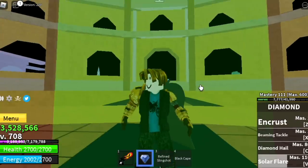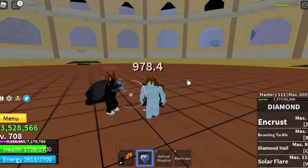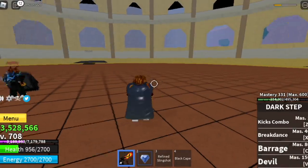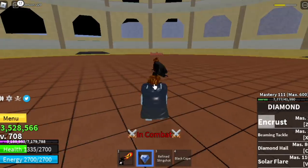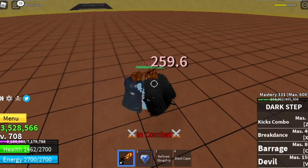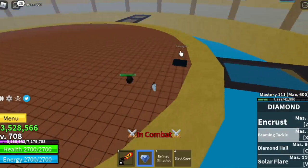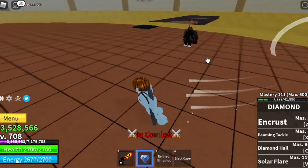I've asked my brother to help me in the friendly PvP. So first, let's check the Encrust — it increases your defense. His punch: 978 with Encrust, 1,262 without. One point for our Diamond Fruit. No change in outgoing damage — so this only increases your defense. Next skill, the Beaming Tackle — there's a knockback, and I don't know if you can use this mid-combo. For the damage, 1,000+. Our Blox fruit stat is still at 1,000 but the damage is kind of low.